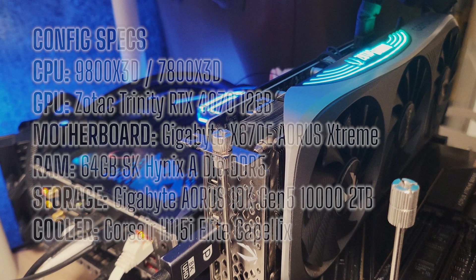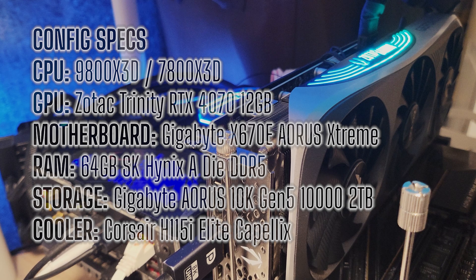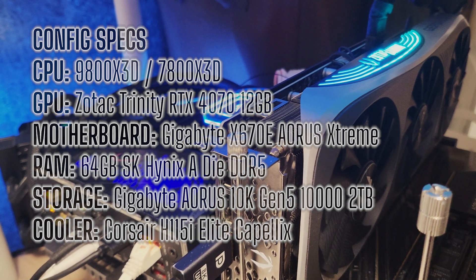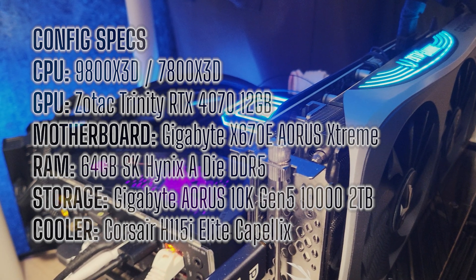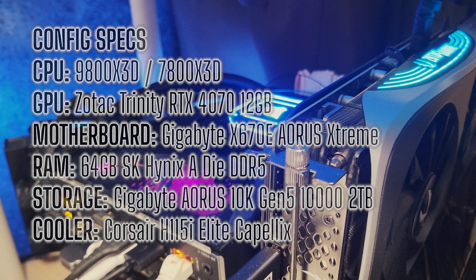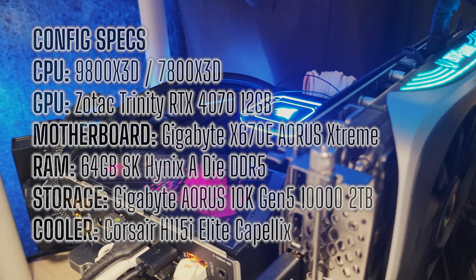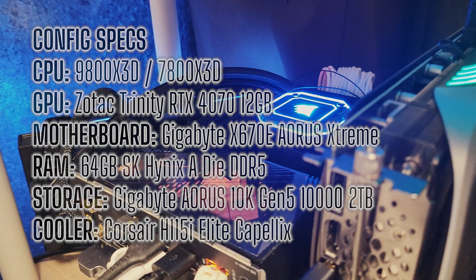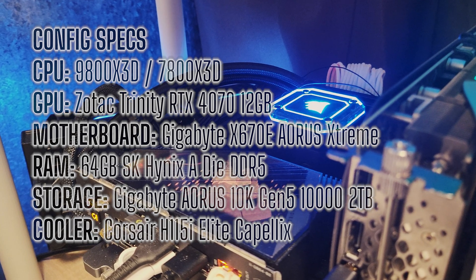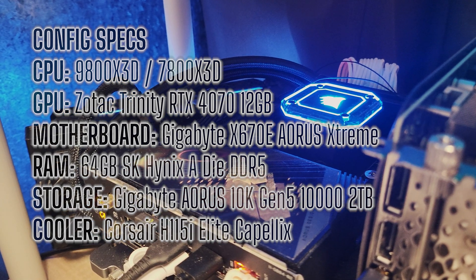To test these two powerhouse gaming CPUs, I'm using an Aorus X670E Extreme motherboard paired with 64GB of SK Hynix 8i DDR5 at 6000 CL30 with tightened secondary and tertiary timings. I maxed out the PBO settings as much as I could for both CPUs. On the 9800X3D I've applied a +200MHz boost clock override with a -40 CO value on the undervolt.